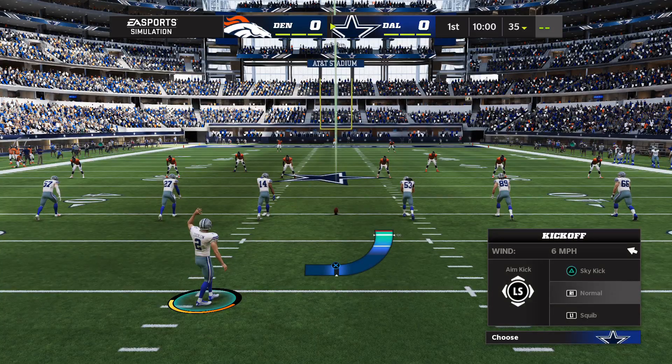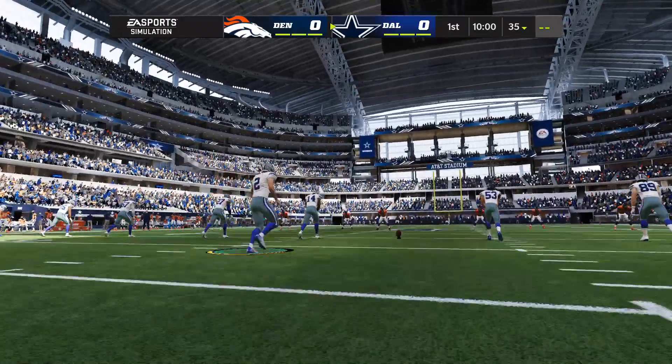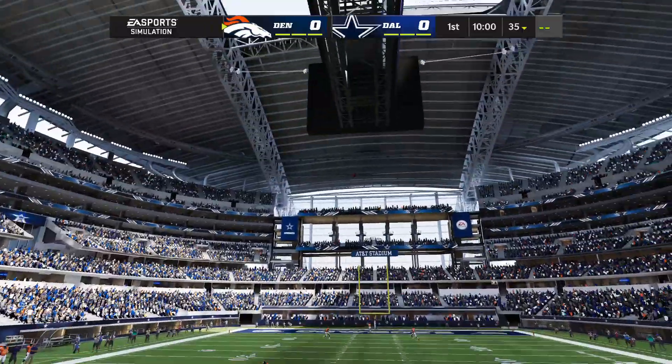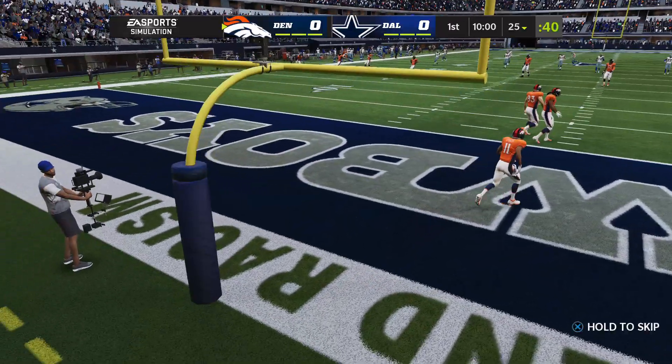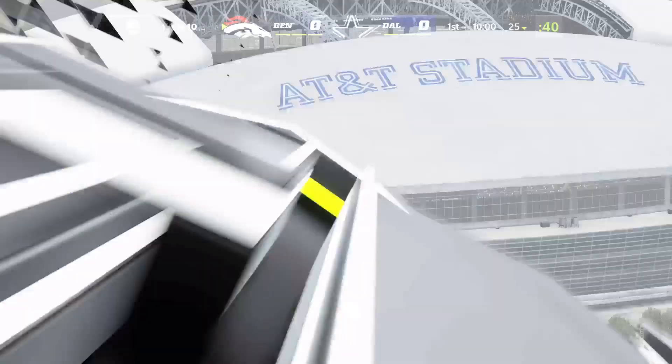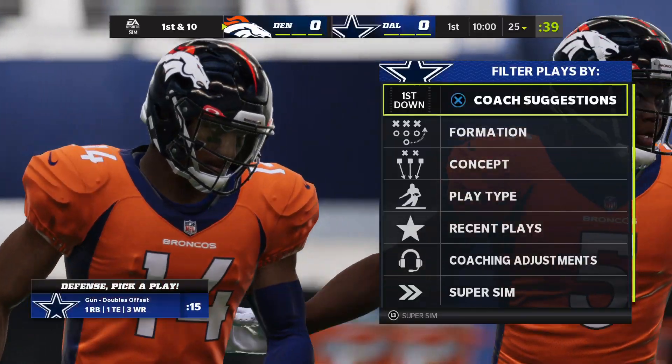The Cowboys will do battle with the Denver Broncos. Greg Zerline's got it teed up, and off we go from Arlington. They will not get a chance to return this one as it's through the end zone for a touchback.